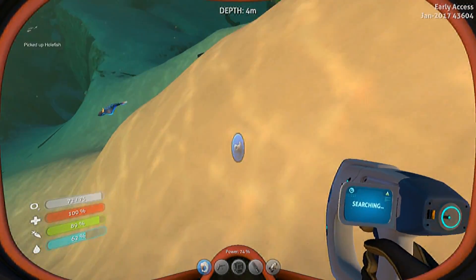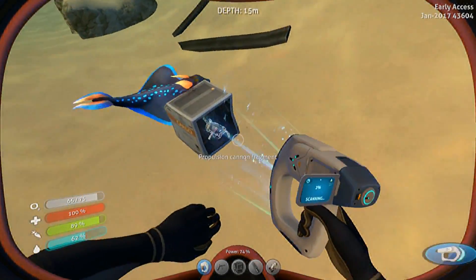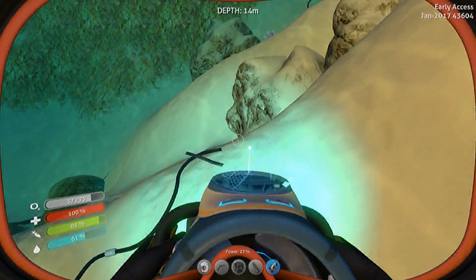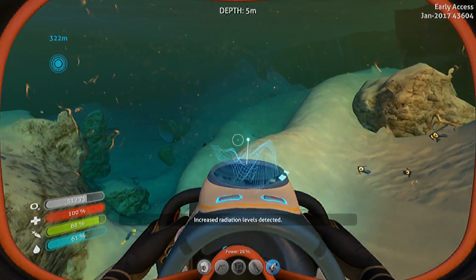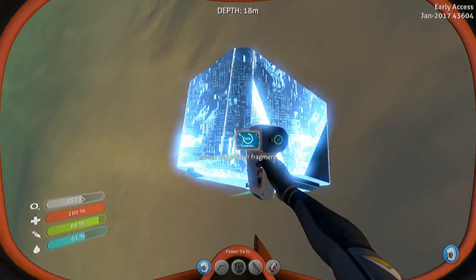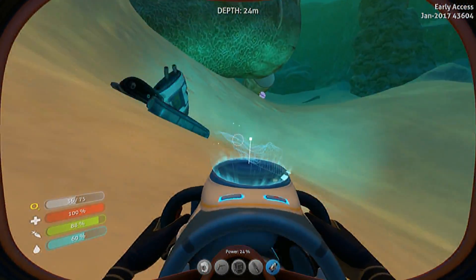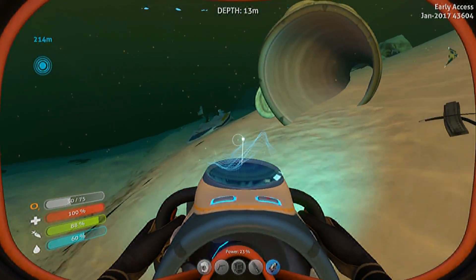Come here, whole fish. Come here. Yes. Alright, so we got the Propulsion Cannon. There's more Propulsion Cannon fragments. So it looks like a lot of the stuff is now based around the wrecks, instead of just finding things randomly. Oh, Power Transmitter. I know what that is — I've never really used it, but I guess it's kind of useful. It's basically like a wire — you can use it to take power from one area and move it to another. I've never had to use it.